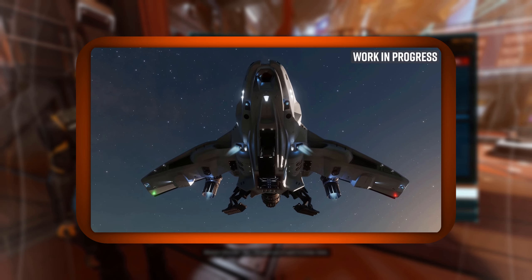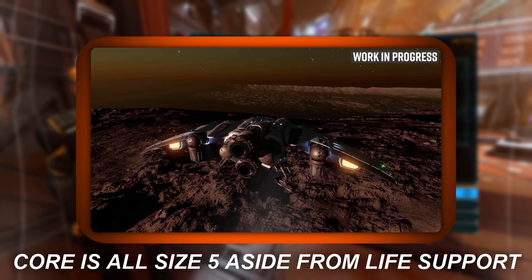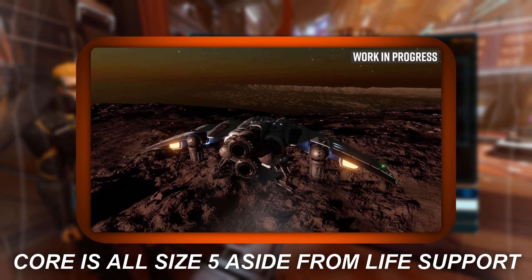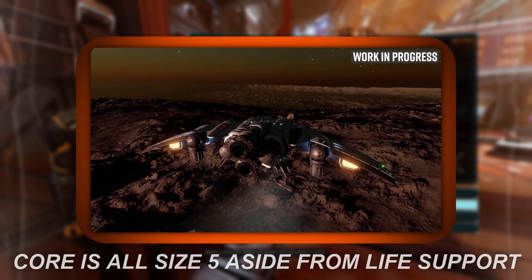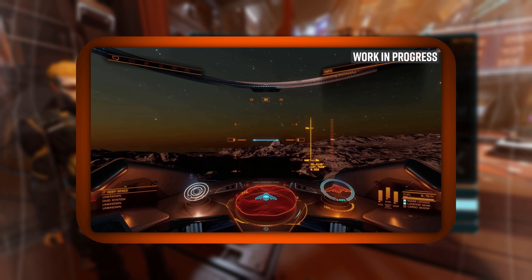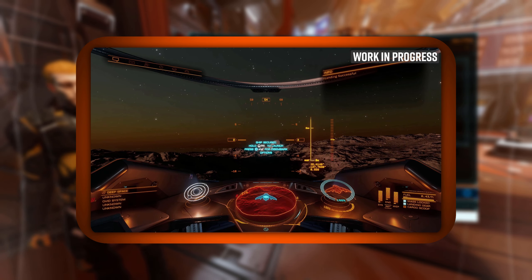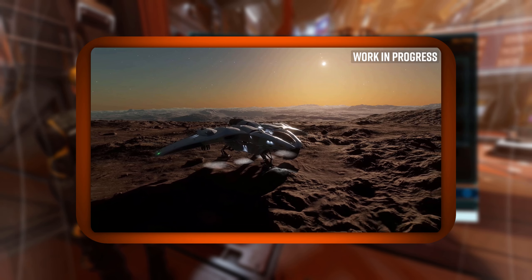It's probably going to happen on the first day of release. The core internals are all size 5, except for the life support, which is size 4. It does not support fighter bays, but you can put SRV bays in it, and of course it is tuned for SCO, although it will be the slowest of all the ships in SCO, but the smoothest.